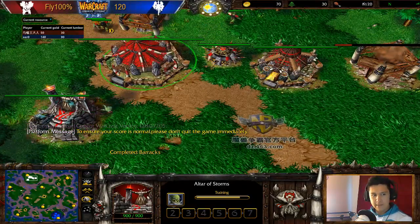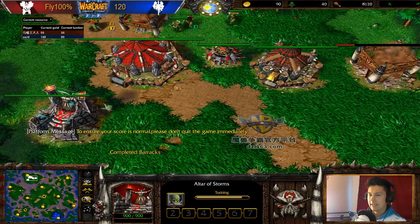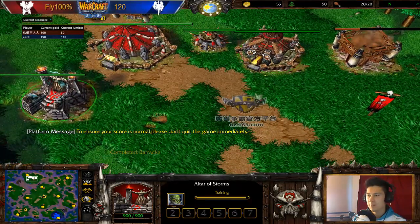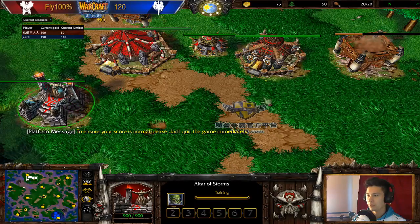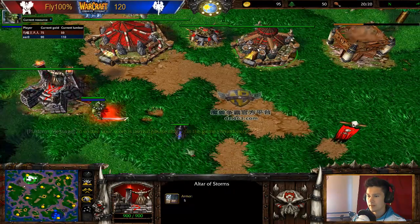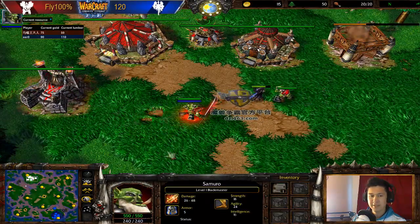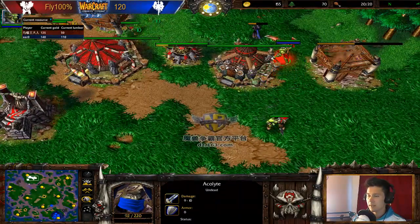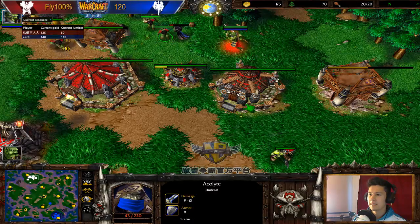What is up guys, Deeply from Deport Gaming, welcome to the Warcraft 3 commentary. Today we've got a match between Fly 100 Percent and his opponent One Two Zero on Turtle Rock. Fly is going for the traditional Blademaster and we did see One Two Zero going for that Death Knight, and interestingly he went for the quick acolyte scout, which we were able to take down.